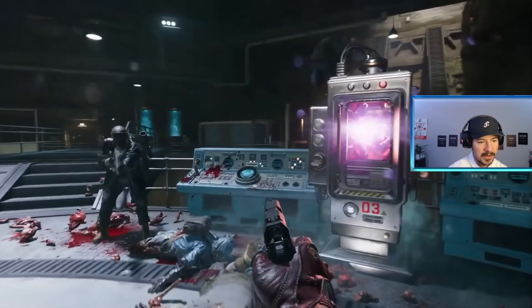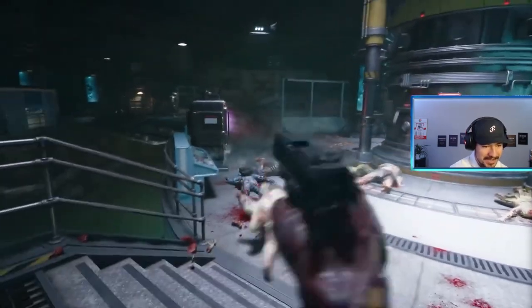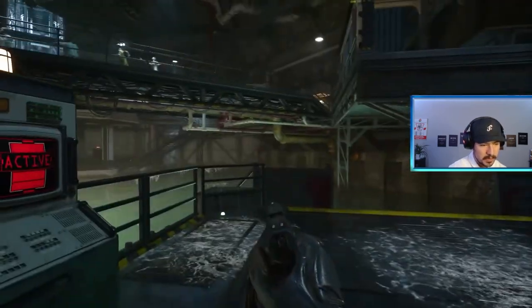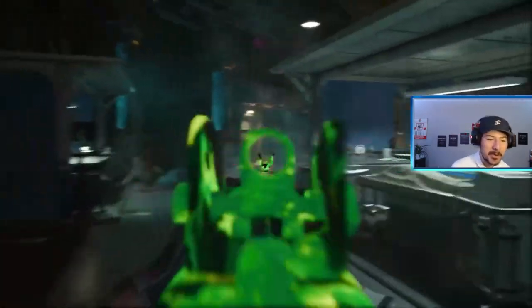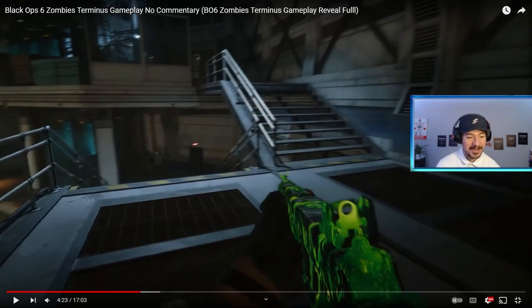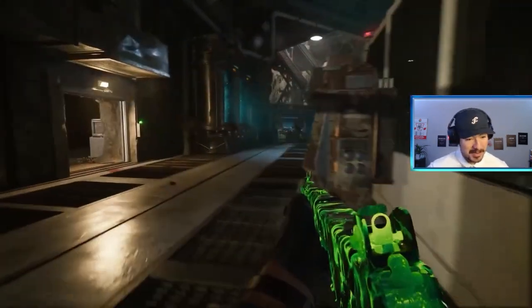There's a big fat zombie — and it looks like Pack-a-Punch is here. Pack-a-Punch camos look so good — green and black, that looks incredible. Every time zombies comes out with fire camos and Pack-a-Punch camos we never see this in multiplayer. If this is what the zombies camo looks like, what does the mastery camo look like? This could be the mastery camo. Wait — is Pack-a-Punch timed now? Do you only have a certain amount of time?